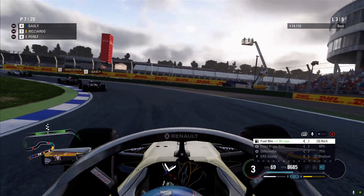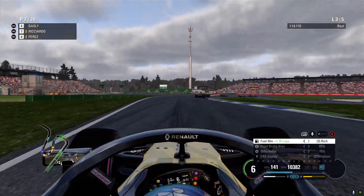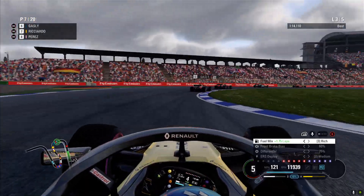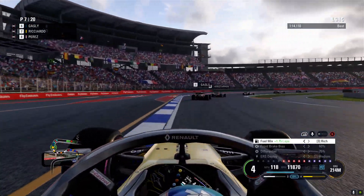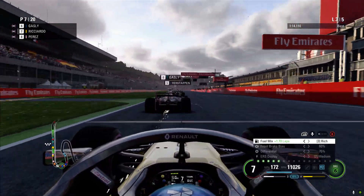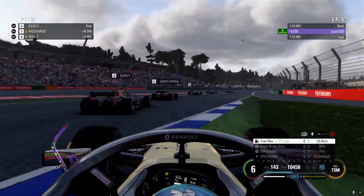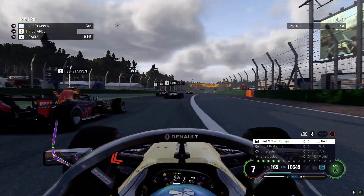The leaders have not got too far away — well, actually, I think one Ferrari has. Is that Vettel? I guess the others have been battling. It looks like Vettel's got a big lead — unless it's Leclerc, which it could be. We're onto the back of Pierre Gasly already, so that's pretty quick. Fastest lap again — all the AI are going pretty slow. We've passed Gasly.